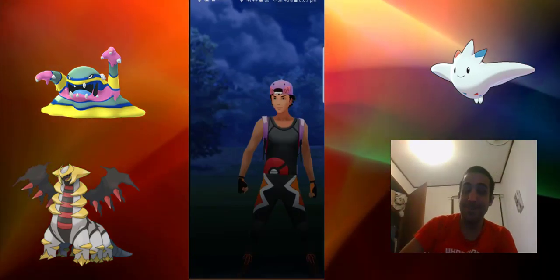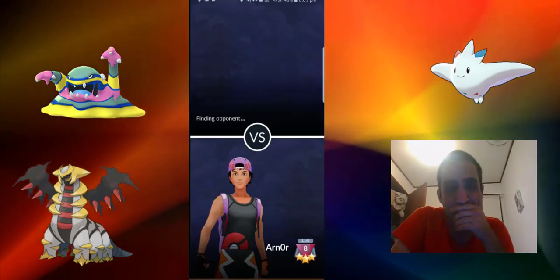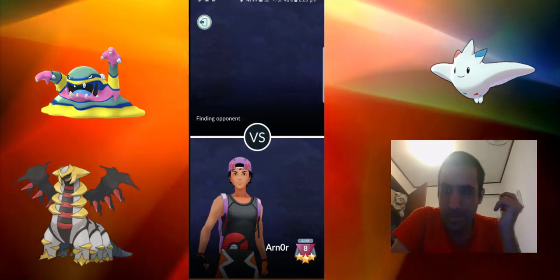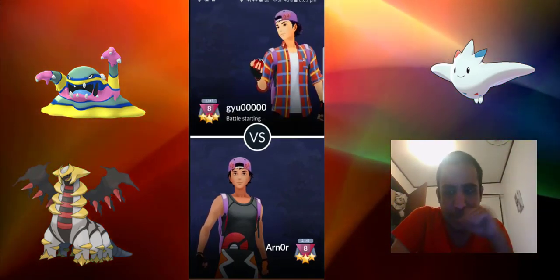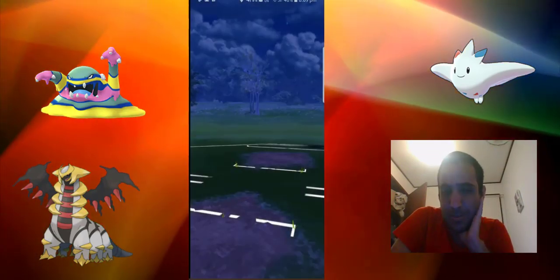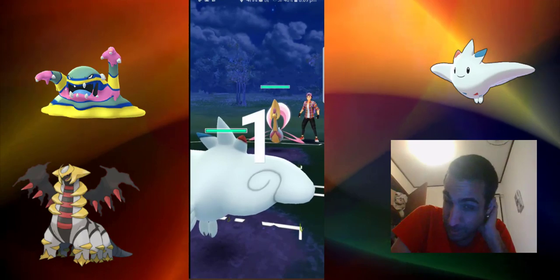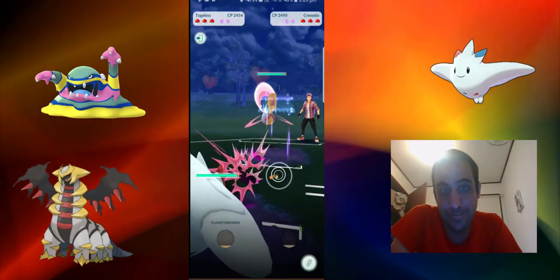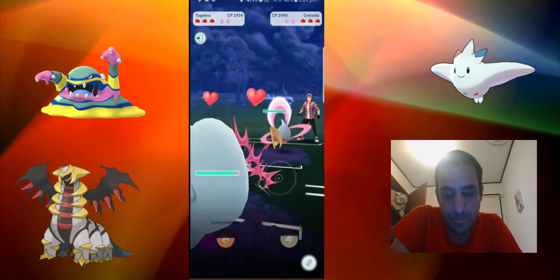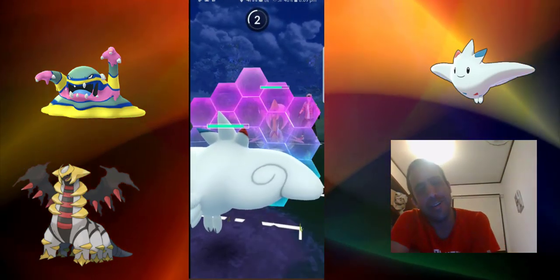Maybe the team's not so good — I think I just got hard countered there. Maybe if I switch my Muk for the Togekiss, since Articuno can cover the Giratina now. This is psychic — Future Sight actually does quite a bit of damage.